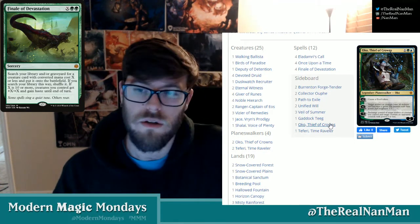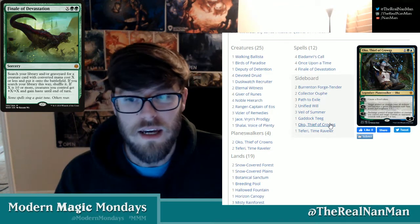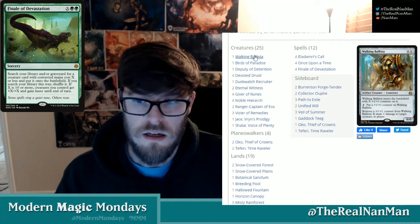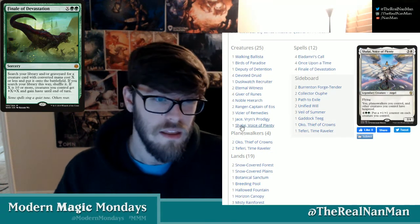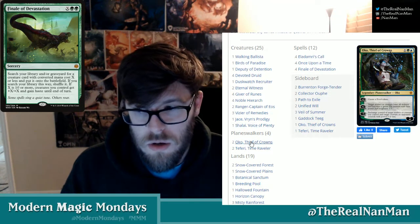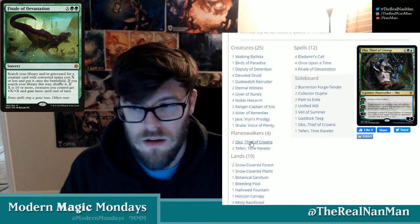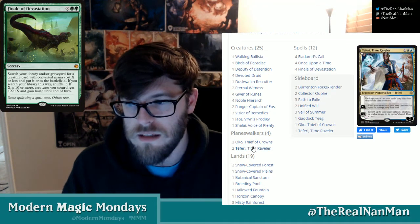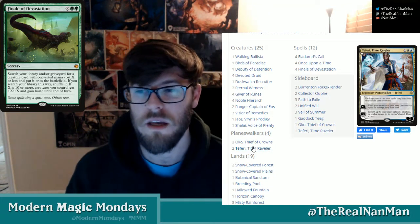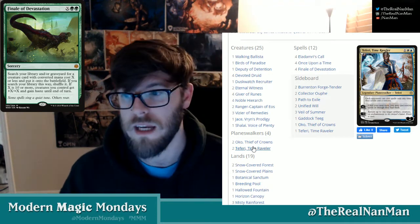It's either a go-wide or a Pithing Needle strategy to worry about. If somebody has a Pithing Needle, they'll probably be targeting Walking Ballista. It's rare they'll have two and also get Shalia. But if that's the case, Oko can turn that Pithing Needle into an elk, you have ways to bounce it back and then combo off. So you have ways to win through the traditional hate that people used to bring in against you.